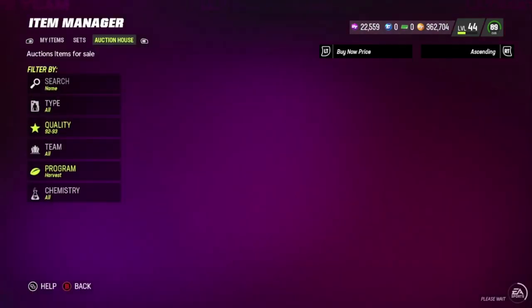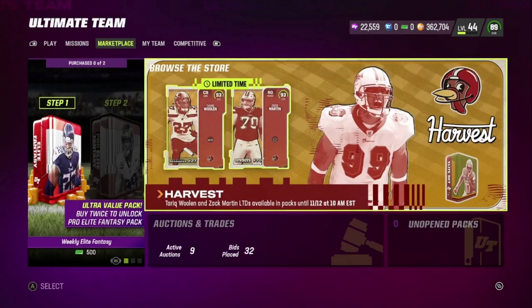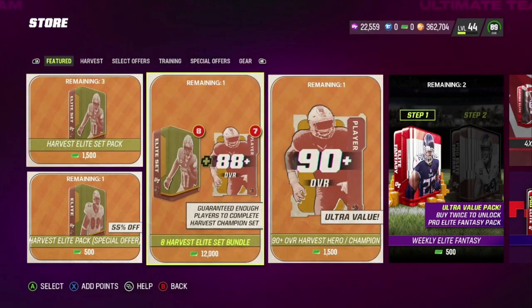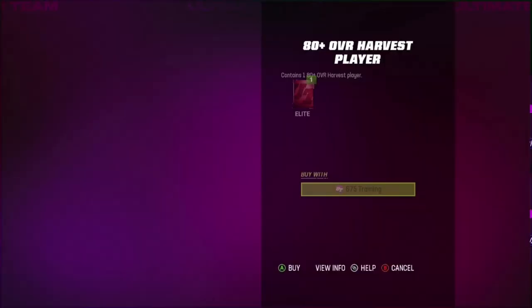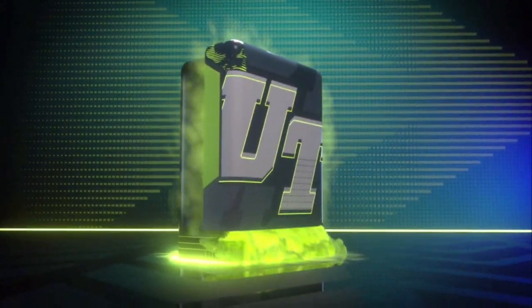I got 22,000 training, which is equivalent to about 300k in coins worth of training. We're going to see if we can pull one of them. Hopefully EA can be on my side today, because when it comes to these re-roll pack openings it's either the best pack opening ever or the absolute worst. Let's go ahead and get into it.